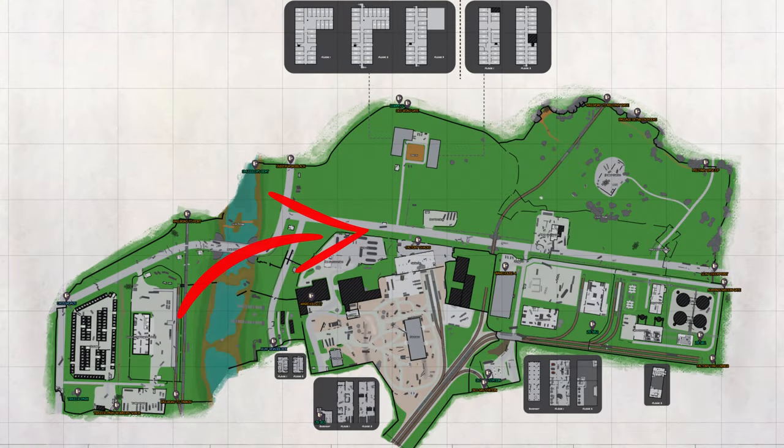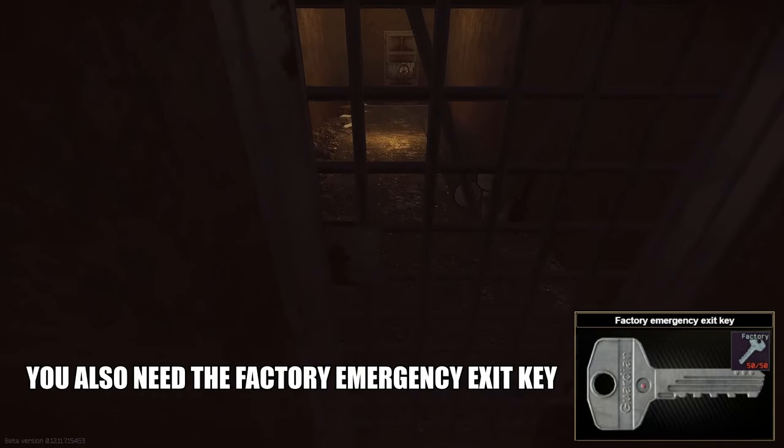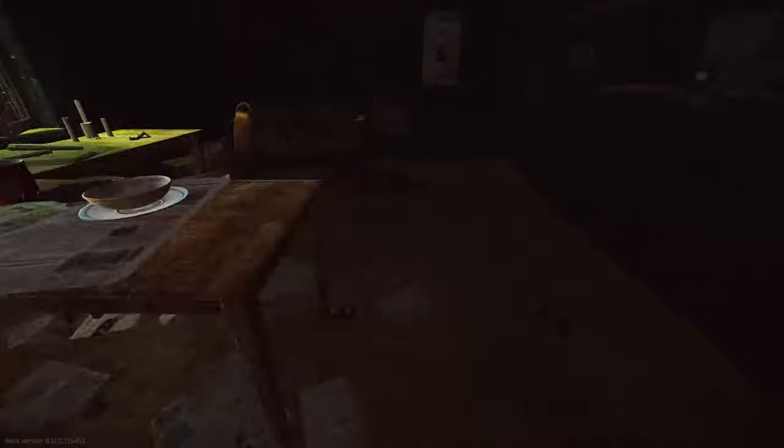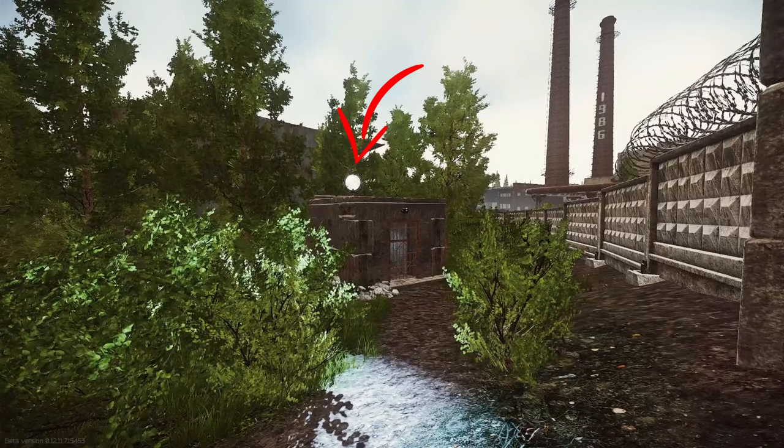If you spawn on the west side of the map, the extracts you'll have access to are ZB-013 (located in the fortress or stronghold), old gas station, ZB-1012, and ZB-1011. ZB-1011 is always going to be available — the rest are conditional. ZB-013 requires the electricity to be turned on in Warehouse 4. Old gas station requires green flares, and ZB-1012 requires the searchlight on top of the extract to be on.